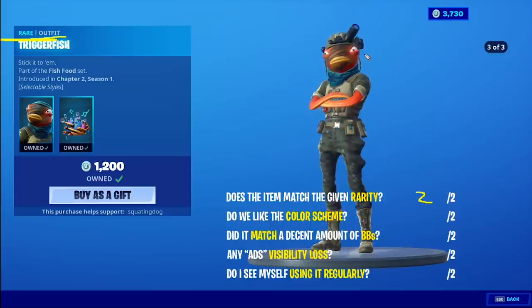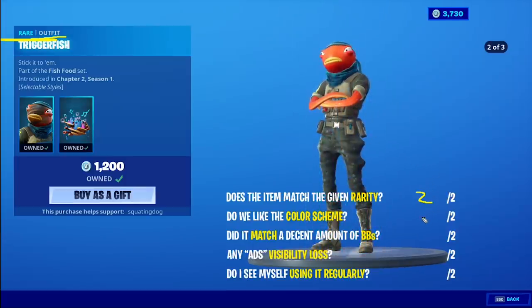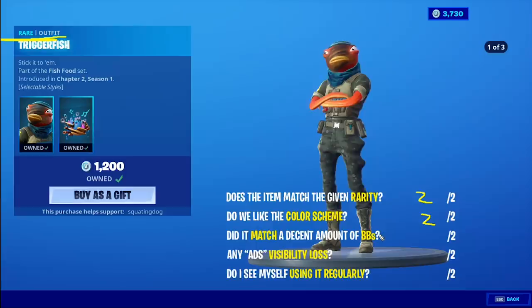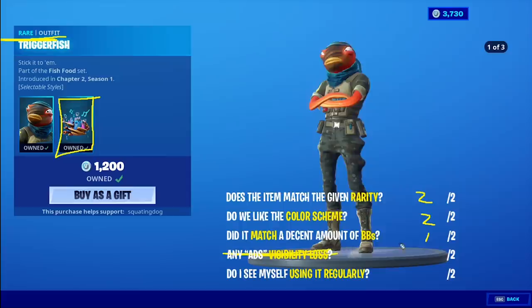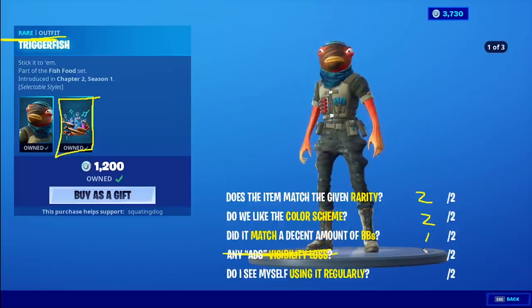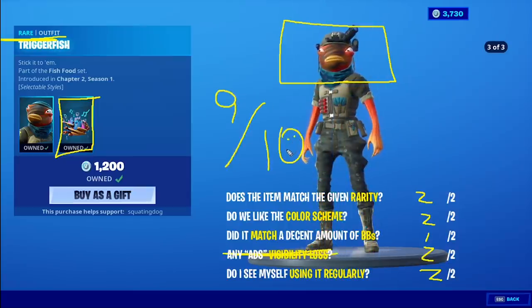Triggerfish is Rare rarity, I believe. The color scheme — it's military camouflage, the Bubble Floss weapon wrap matches with some tans. The blue scarf and blue bandana add a little more interest. The outfit matches decently. I don't really care for the Coral Commandos back bling so I'll give it one out of two there. The outfit is creative — I'm being biased because of my military background, I've been waiting for something like this for so long. I didn't imagine it would be Fish Stick wearing it, but it is very creative — two out of two. Will I use it? Yes. It's probably in my top 10 now, so 9 out of 10 for Triggerfish.